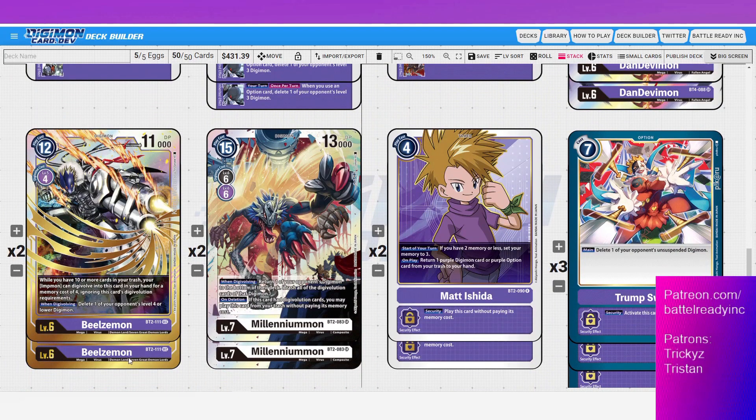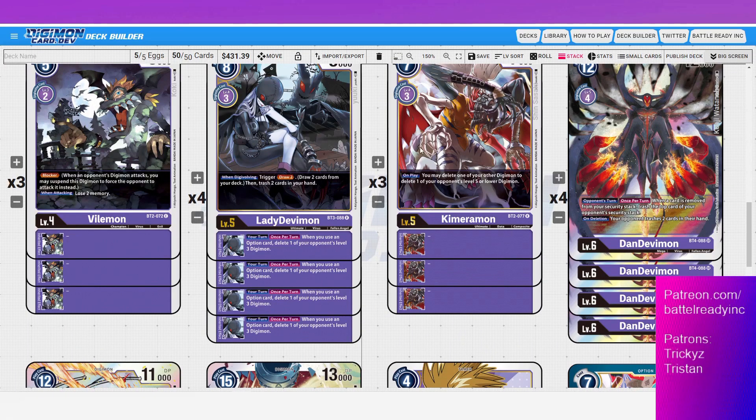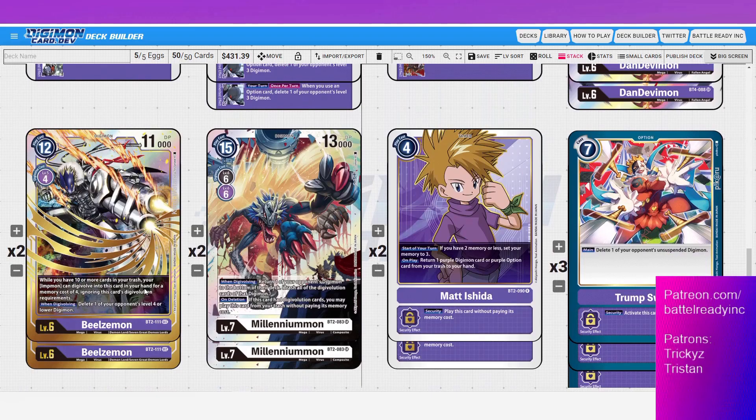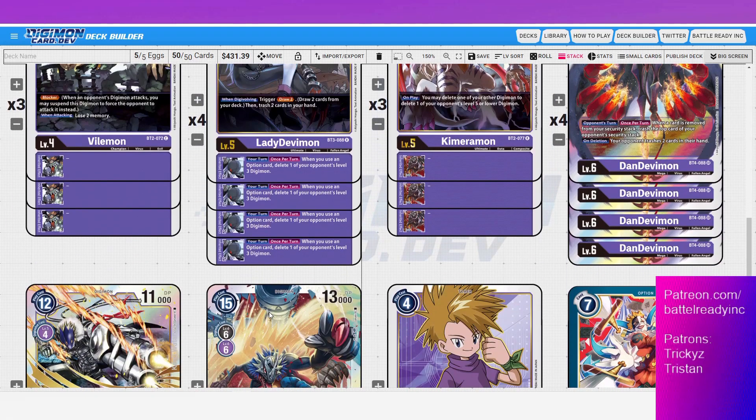Beelzemon: if you have ten or more cards in your trash, you can digivolve him on top of an Impmon. When digivolving, delete one of your opponent's level-four or lower Digimon — great for popping a blocker. Then attack for game with all that security they've cleared themselves. You can also digivolve him on top of level fives if needed. The goal with our level-six cards isn't to digivolve them onto level fives — it's to play them in a unique manner, preferably from trash for free.